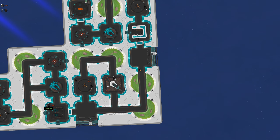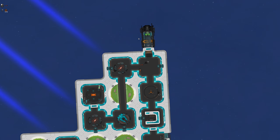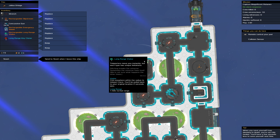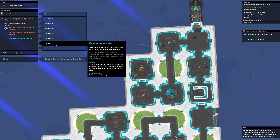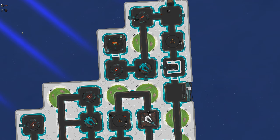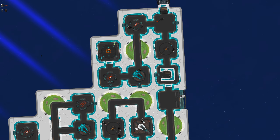First thing before we check out anything else, we're gonna go and check the cargo, because otherwise everything on the ship gets automatically sold, and that's not what we're after. We've got a long-range visitor in here — don't really care about that when we've already got a rechargeable long-range visitor. So we'll just leave with the ship.